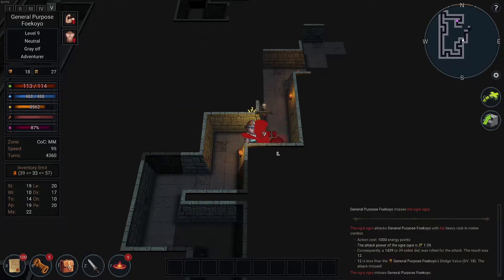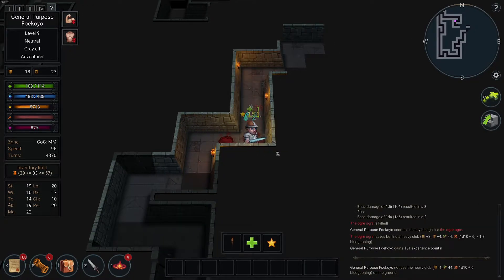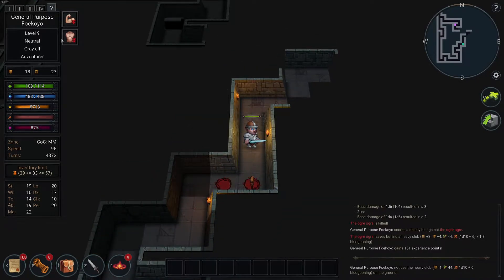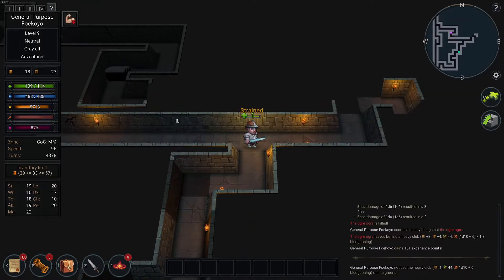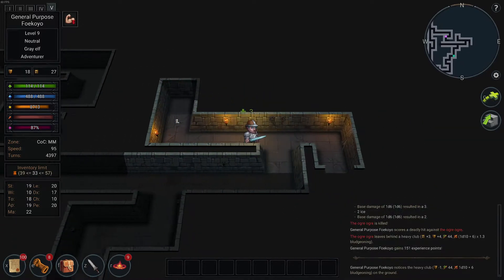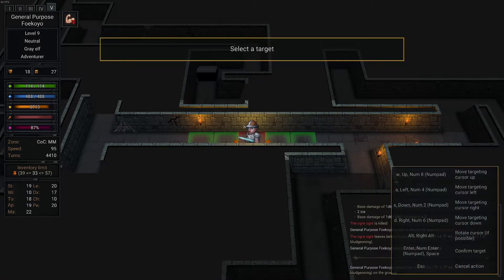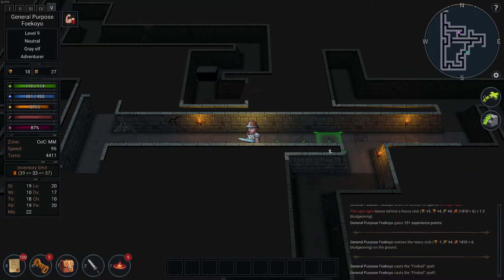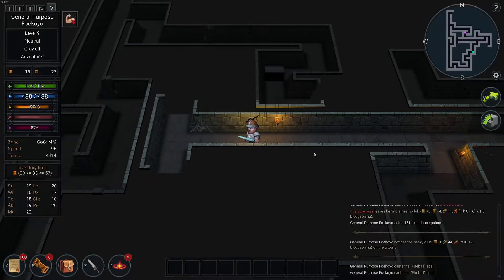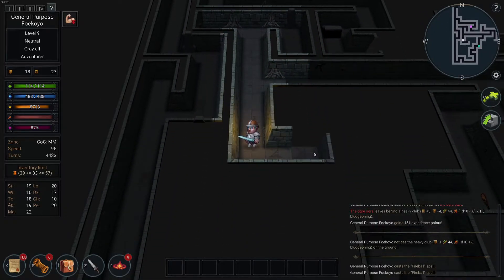Ogres chillin' with the minotaur. That was dirt. The walls aren't quite as porous — like the membrane that is the Caverns of Chaos. That's why this is so easy to breach.